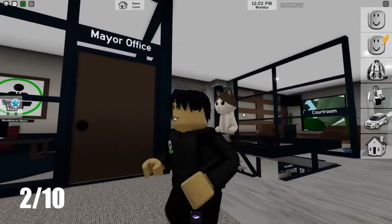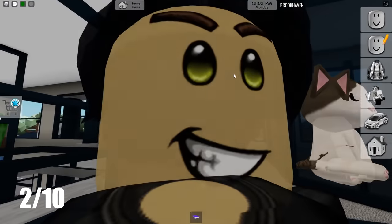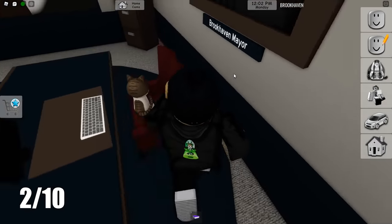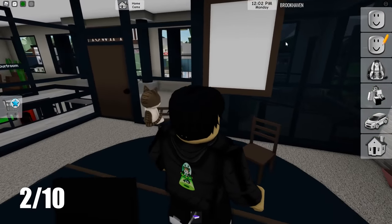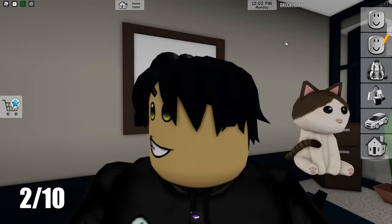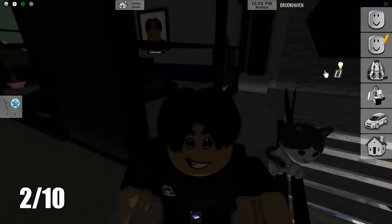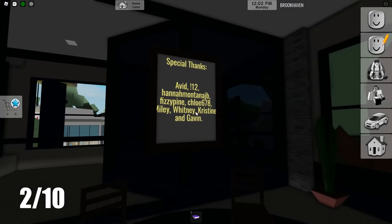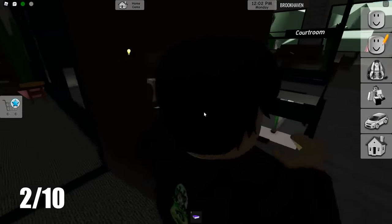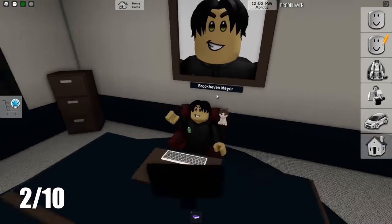Moving on upstairs into the mayor's office. We can plaster our face over the portrait because we're the Brookhaven mayor for the time being. As we sit at the table and look up, we see a painting that almost looks like a mirror with no reflection. If we turn the light off by pressing this button and heading back in, we can see a thank you letter to all the people that helped on the Brookhaven Discord - a special thanks to all the moderators. As the mayor, you gotta show appreciation.